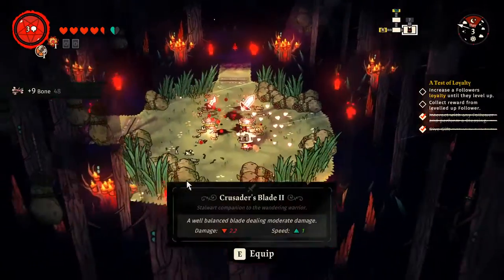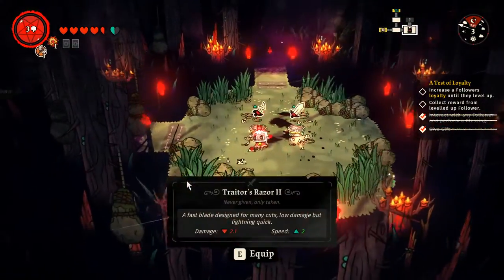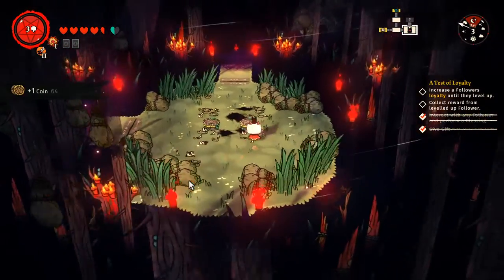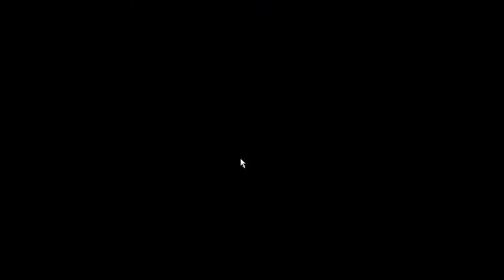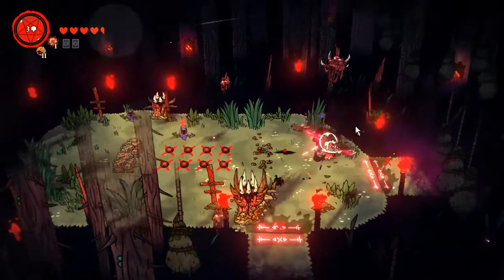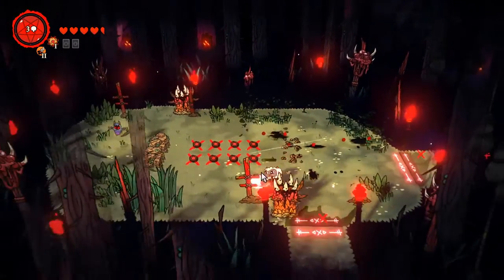Snails are small critters that are spawning in Allura. According to the internet, snails are also present in Darkwood, but it's not true. Don't repeat my mistake and spend hours trying to hunt a snail in Darkwood. They are not there! But if you are looking for squirrels for whatever reason, that's the right place.